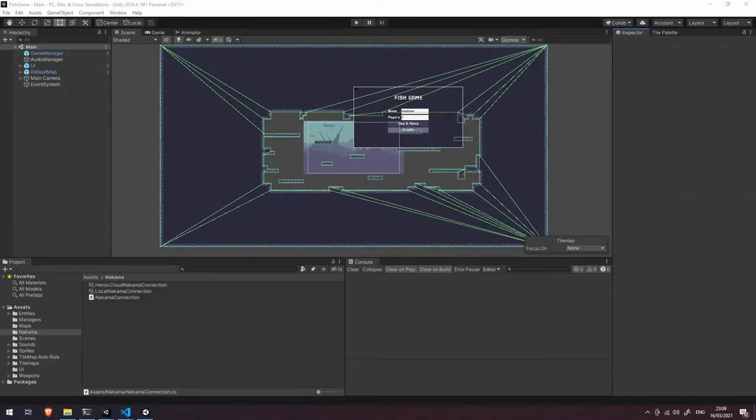Welcome back. In the last video we looked at matchmaking in Fishgame. In this video we're going to look at spawning players. We'll dive into how we're actually spawning those players and some of the differences between a local player and a remotely connected player.